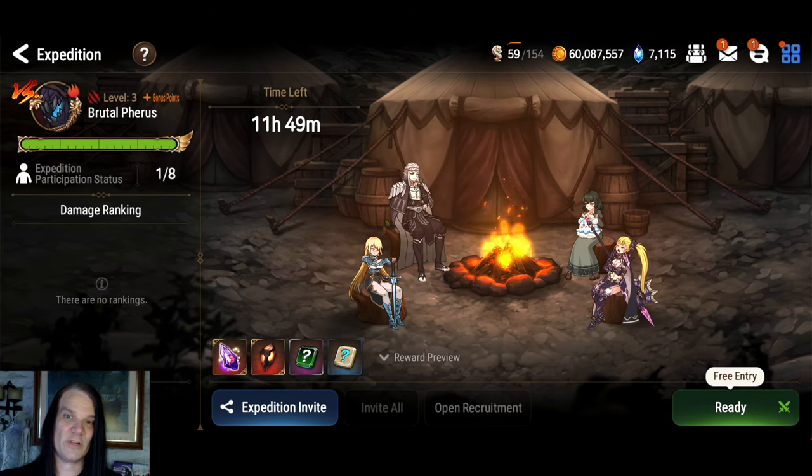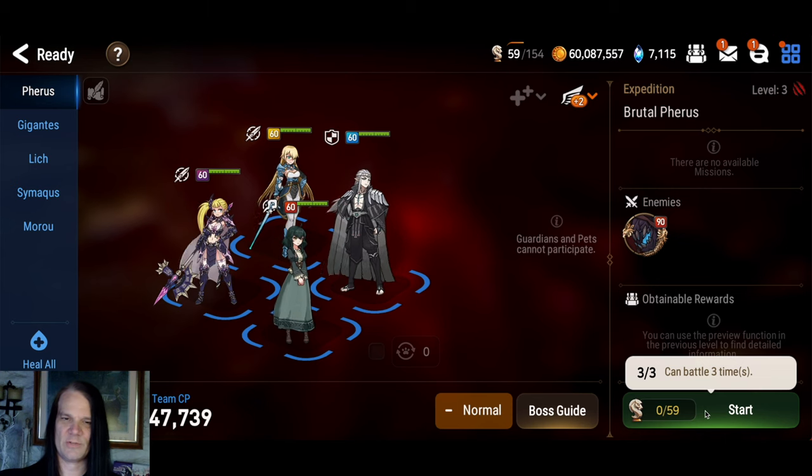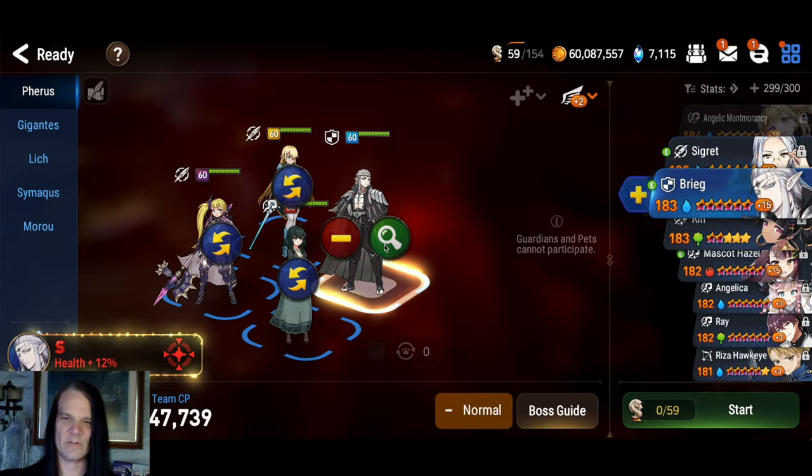Speaking of full clear and fast, let's jump into the fire team. Does this team look familiar? It should — it's the same team we used for the Dark Expedition. Literally the same. Nothing has changed, all the stats are the same. But for those of you who are just jumping to this fight, we'll go over these stats one more time.